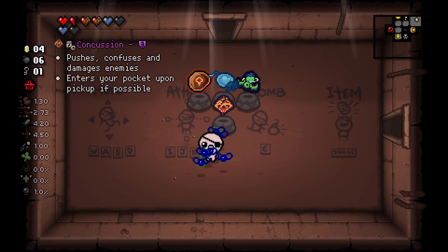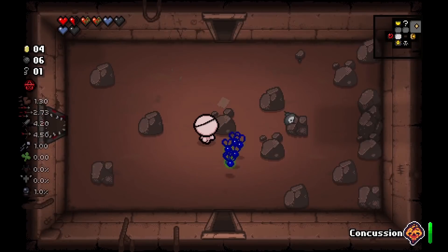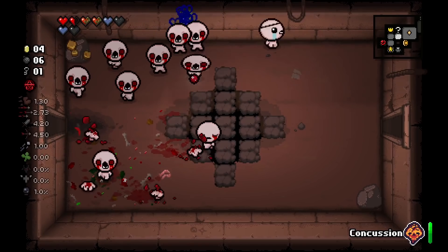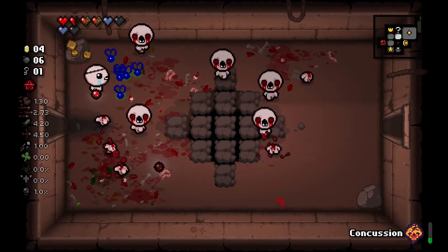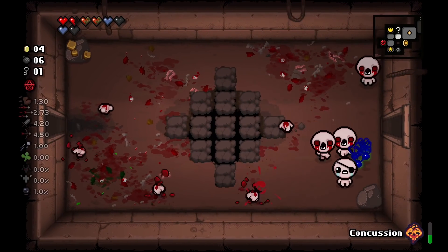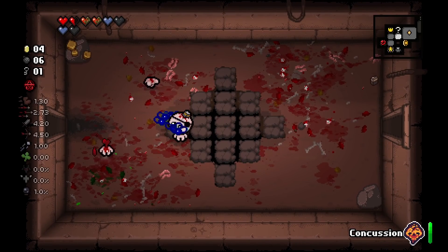Next we got Concussion. This is an active item that pushes, confuses, and damages enemies. It'll be a pocket active if it can be. We got some Gapers, so let's try it. Okay, I had not seen the visuals for that yet — that is so freaking cool. I don't think it's made for hordes of enemies, but give me Nine Volt. We're gonna see if it can charge faster. It definitely can. You give me just this and I want to make a run out of it.